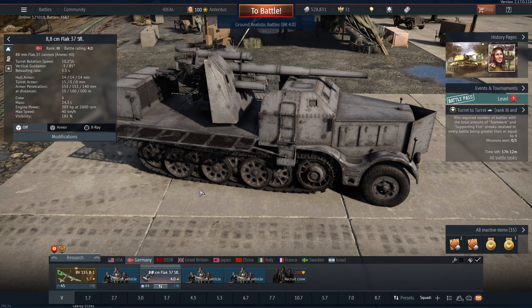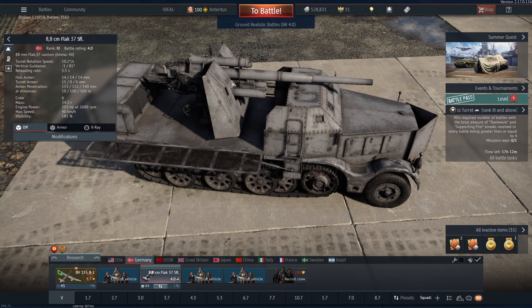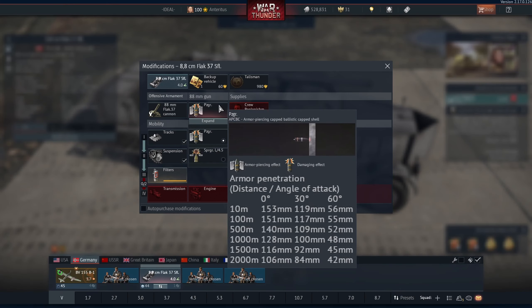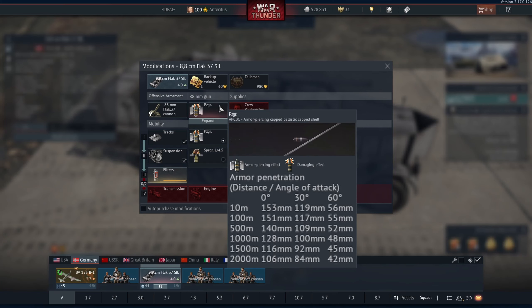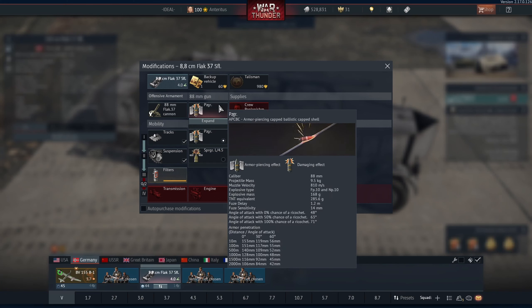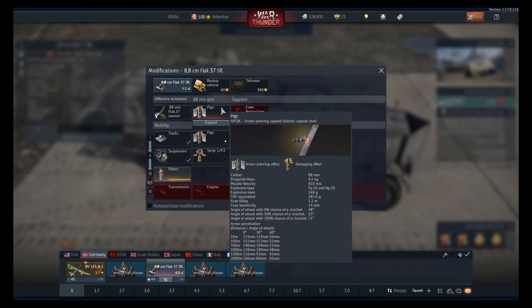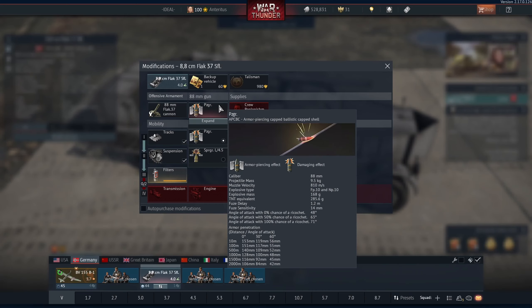Let's get to the gun. As the name says, it's a Flak ADA. This gun has the same pen and the same good old high explosive shell from the Tiger 1. Penetration is around 150 millimeters at 10 meters, which is very good for this BR. But the secret to this shell is not its penetration, but its insane damage — 285.6 grams of TNT equivalent. That is pretty much 10 times the explosives as the Panzergranaten 39 shell, which you'll find on Panzer IVs, Panzer IIIs, and some other tanks at this BR.